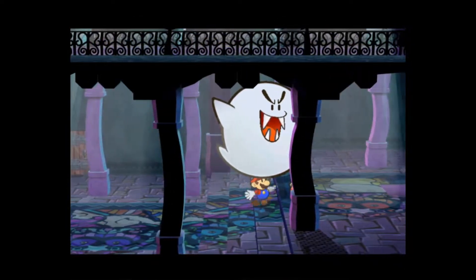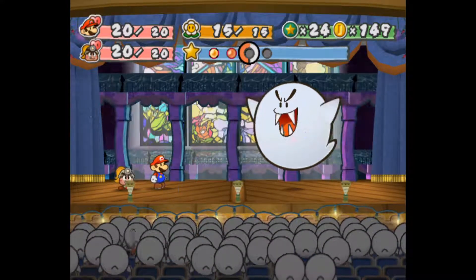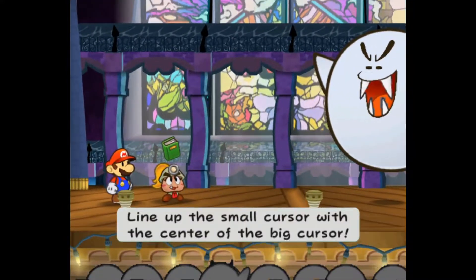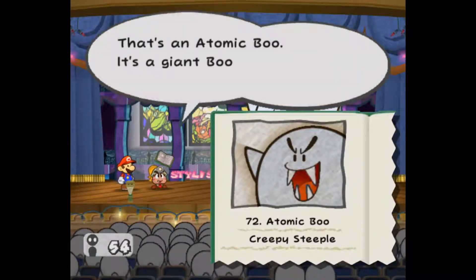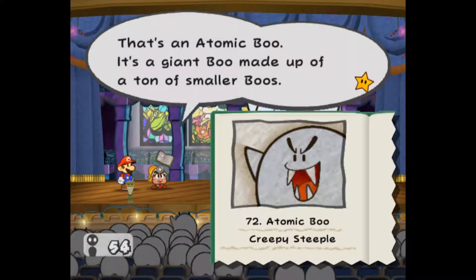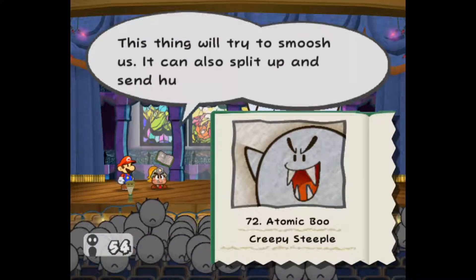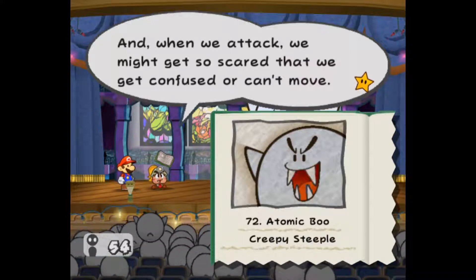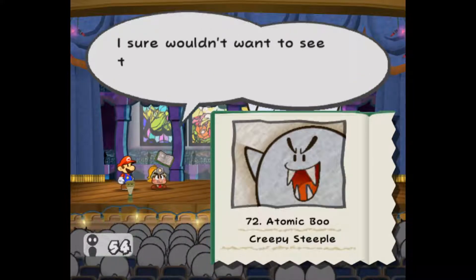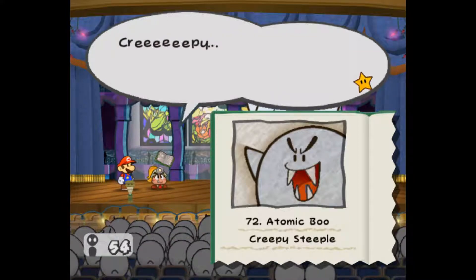Mega-boo! Sub-boss — can't flee. Goombella, let's tattle. That's an Atomic Boo — a giant boo made up of a ton of smaller boos. 40 hit points, 4 attack, 0 defense. This thing will try to smush us and can also split up and send hundreds of boos at us. When we attack, we might get so scared that we get confused or can't move. I sure wouldn't want to see this thing standing behind me in the middle of the night. Creepy.